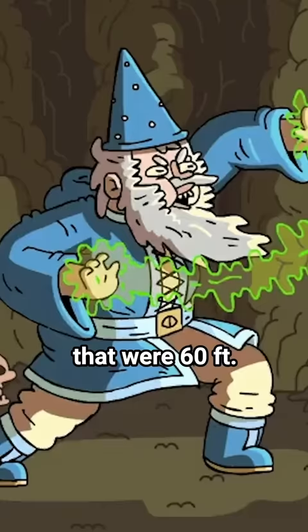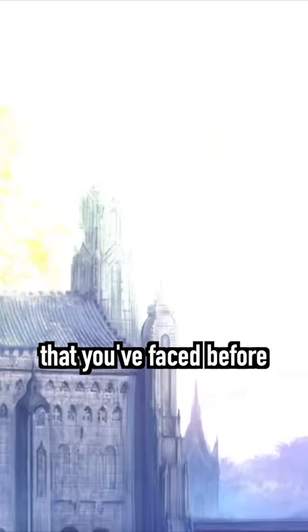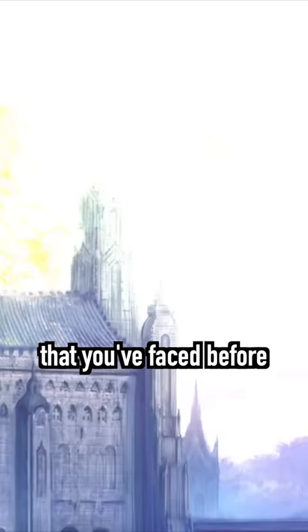In practice, now the casters that were 60 feet away and felt safe can feel the breath of the enemies down their neck. That's one of the things that the Eldritch Hunt from Steinhard's Guide to the Eldritch Hunt does, by the way — they give monsters you've faced before completely new abilities, so you never know what to expect.